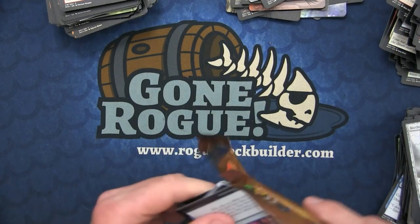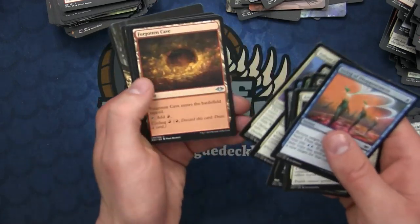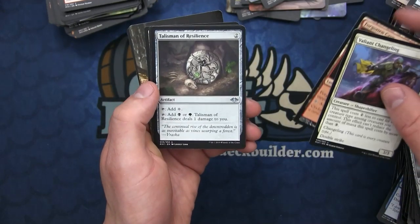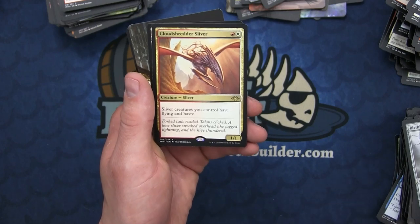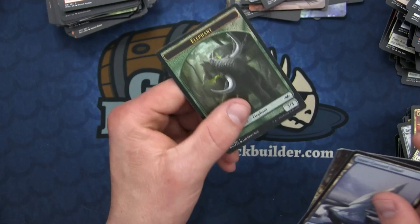Commander Horizons is definitely paying off in this box. We have the Valiant Changeling, the Forgotten Cave, the Talisman of Resilience - I believe that's all the Talismans now - and the Cloudshredder Sliver, which gives Slivers flying and haste on one Sliver. And we got a foil Elephant token.